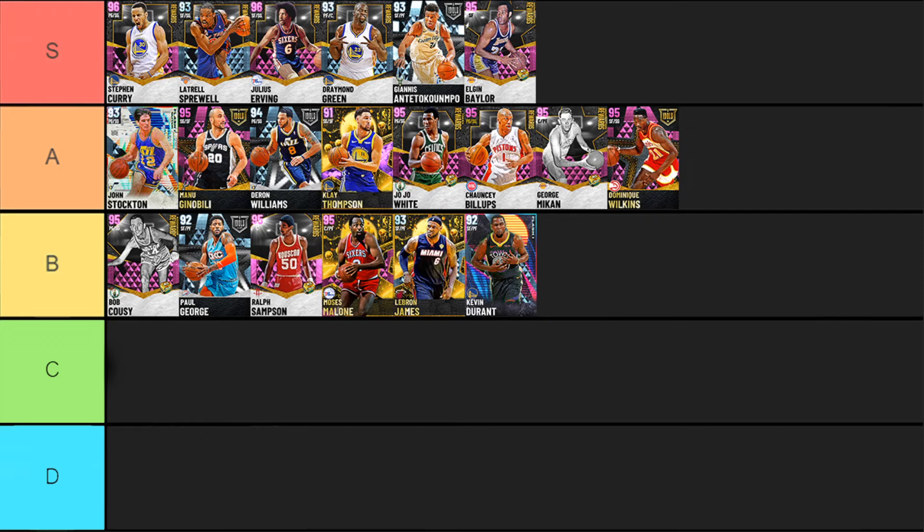Next up is Kevin Durant, which is the same story as LeBron James — just a few badge tweaks and it's over. He has bronze Range Extender, bronze Clamps, and silver Quick First Step. We can't upgrade any of those, and none of the other upgradable badges are vital. So while he has bronze Clamps, if you go against someone with a high level of Quick First Step, you're blown by Kevin Durant every single time. What holds him up though is that silver Quick First Step, his offensive ability is insane — speed-boosting, dunking, shooting the three. His animations are just godly. Defensively, he's definitely a bit of a liability.